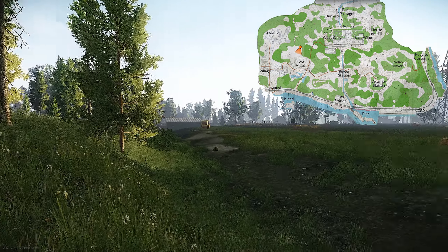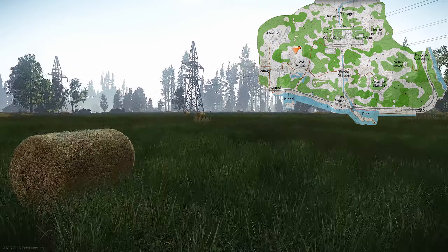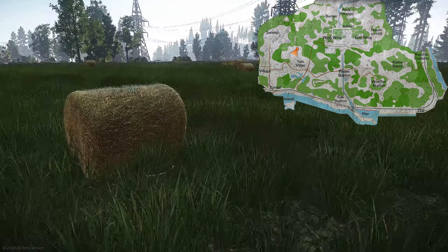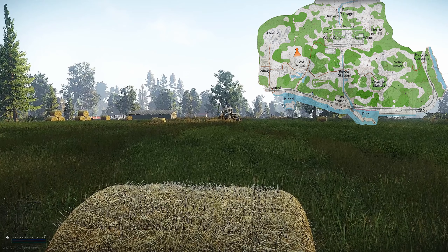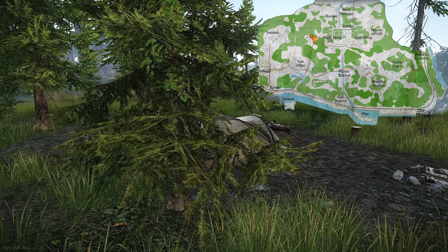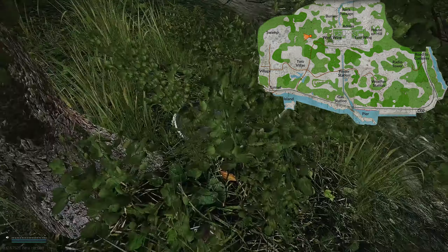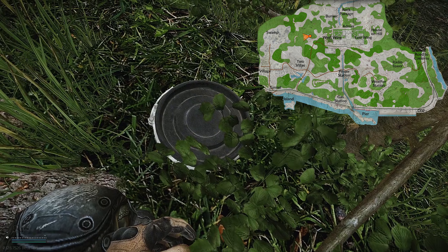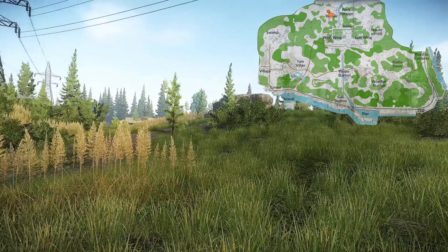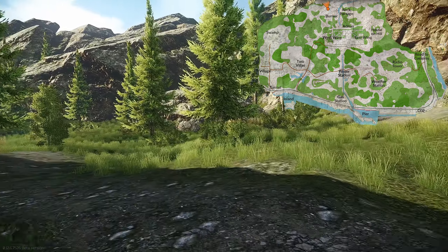Now some loose stash locations. The first one is on this suicide field, near one of the hay bales. Then there is one near the camping spot near a truck. You can also find a stash near the crash drone and bunker near the river — we have to move towards those rocky hills and it's in one of the bushes.